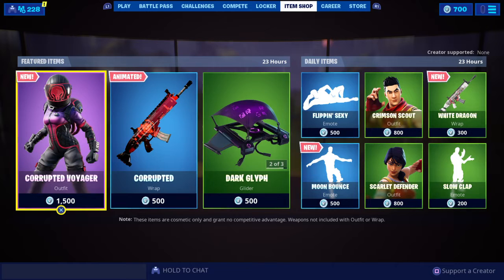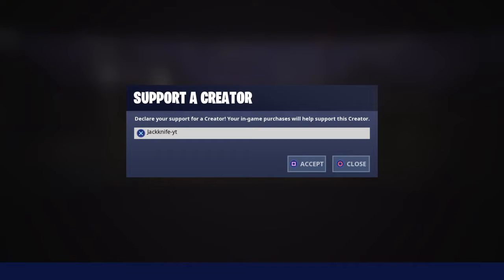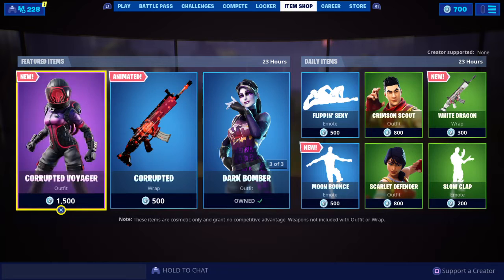If you guys do not have a supporter creator code, if you could use mine, I'd appreciate it. It's Jackknife-YT, no space, all lowercase. Hit accept, get the green check, and boom.